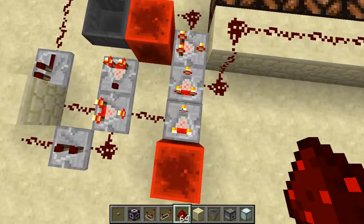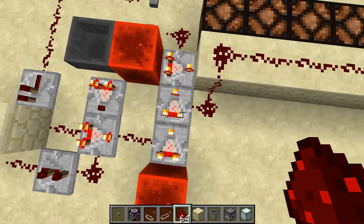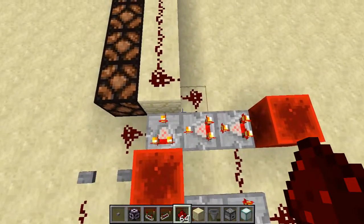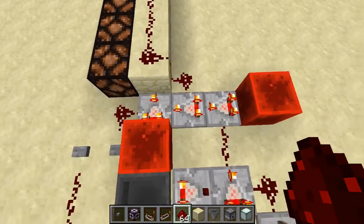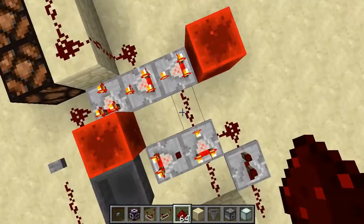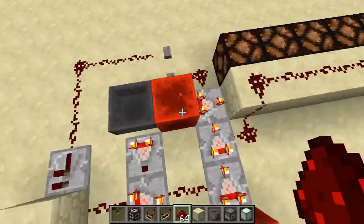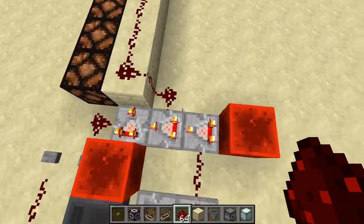With comparators, you can do subtraction built in, but there's no addition function. And the reason for that is because with a little bit of math, you can actually do addition with just subtraction. So this is how that works: it's 15 minus your first input, minus your second input, and then whatever that result is, you subtract it from 15 again, and that'll actually add the two numbers together. So it'll add these inputs together.